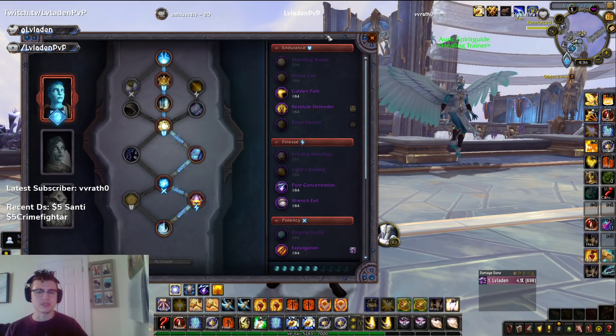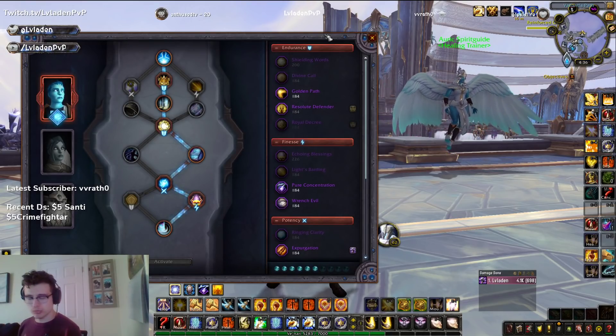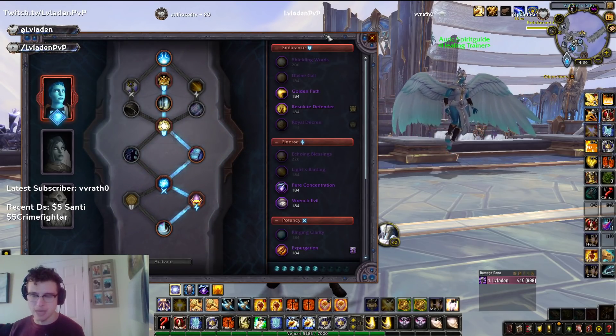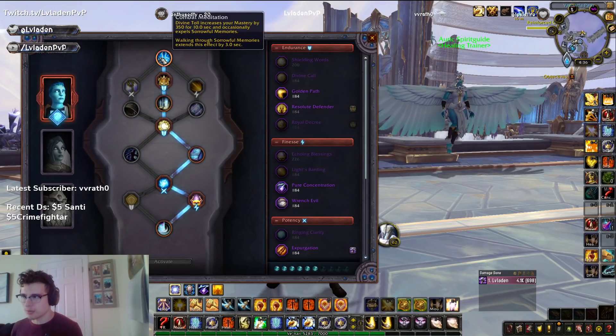That is because Mastery is our number one damage stat. And when we kill people, it's pretty much with Divine Toll, Final Reckoning combos, and stuns — something like that. And Mastery provides the best benefits. So Pelagos gives the best DPS increase with Combat Meditation.